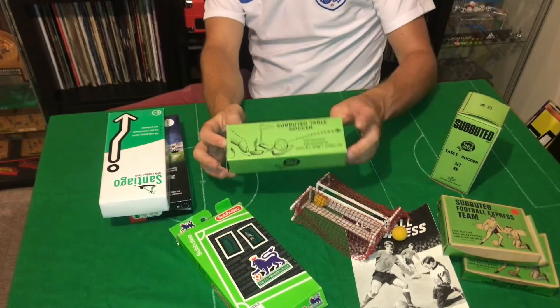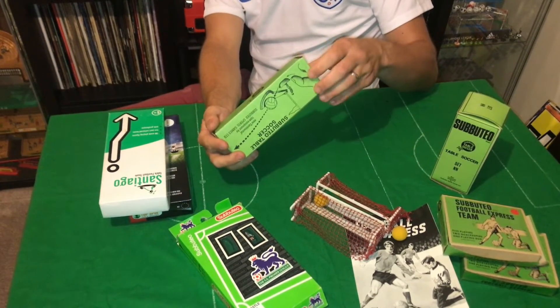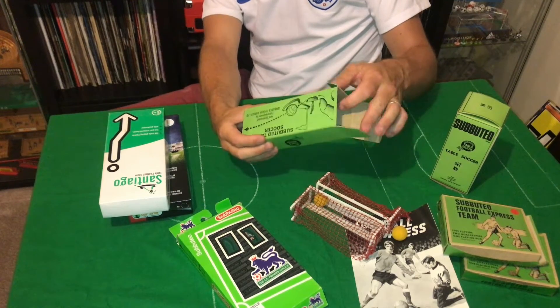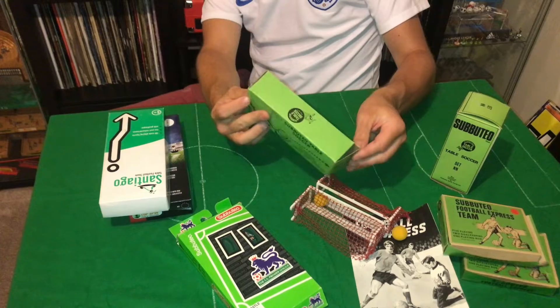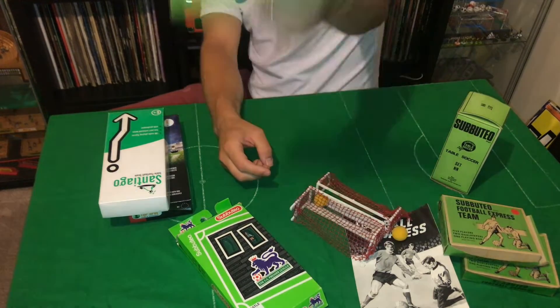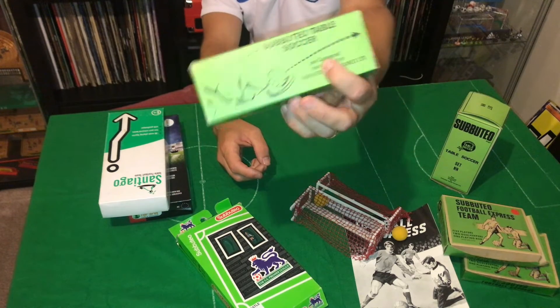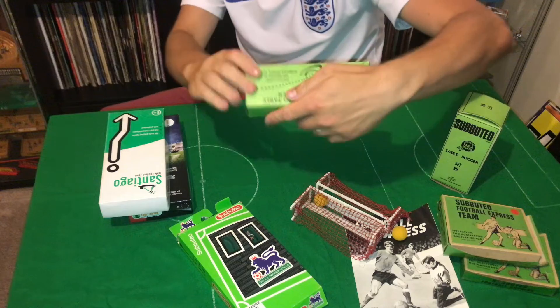This is an empty box - Set C117 corner flags. As empty as this box is, this was actually a real touch for me to get my hands on, because I've got these corner flags - I've got the C117 corner flags - but I didn't have a box. Now I've got a box! Didn't even realise it when I bought them. Adam absolutely sorted me out there. That box is in amazing condition.